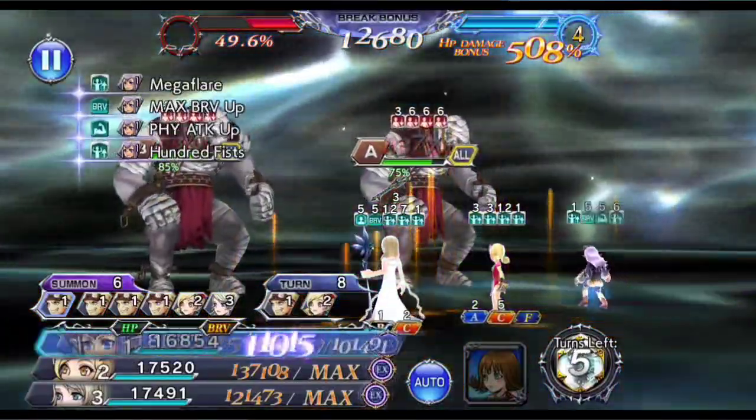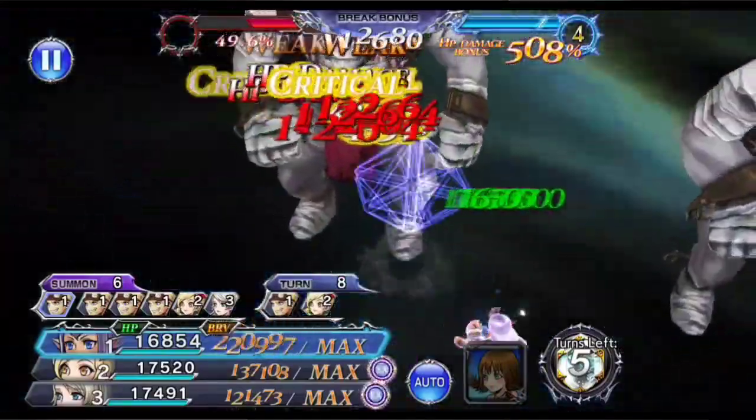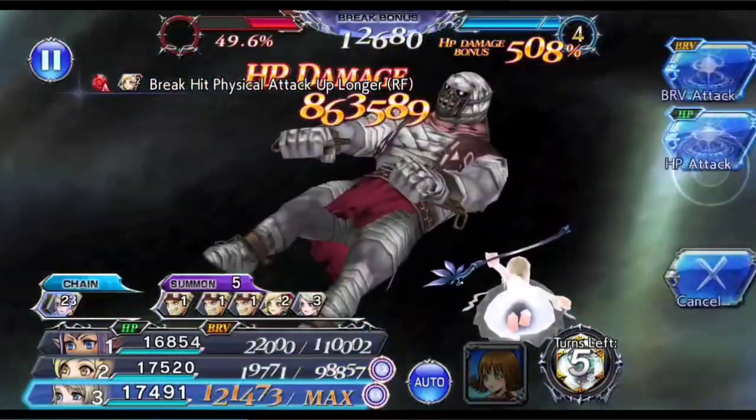Inside Summon, the remaining 4 turns would simply be the Krish LD call and then 3 EX with Seed Highwind, which should do enough damage to kill off the bosses.